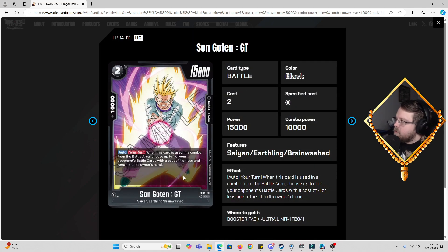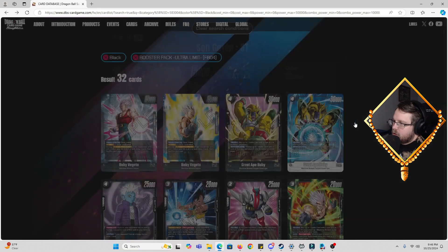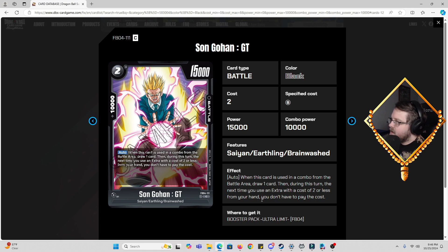Then we got Son Goku GT, two cost, 15k power, 10k combo. He's Brainwashed. Auto: on your turn, when this card is used in a combo from the battle area, choose up to one of your opponent's battle cards with a cost of four or less and return it to hand. Black doesn't have bottom-decking so returning to hand is fine — it disrupts your opponent. One thing I'm actually liking about the Baby deck is that a lot of these cards that want to be used as a combo from the battle area compound on one another.